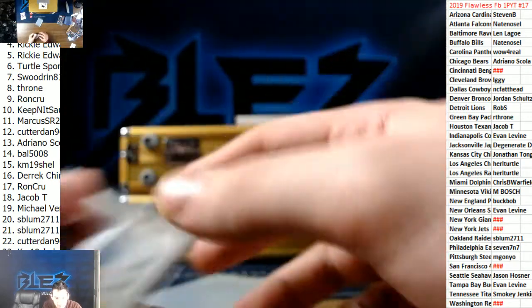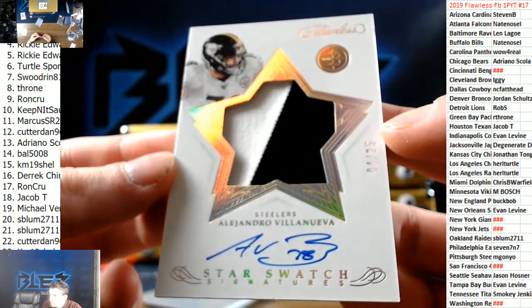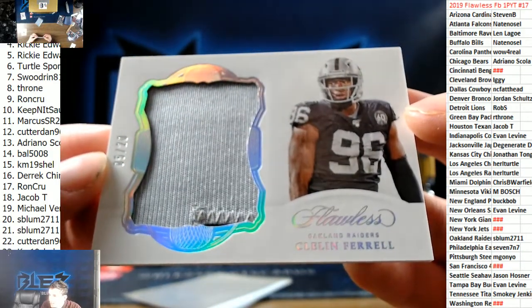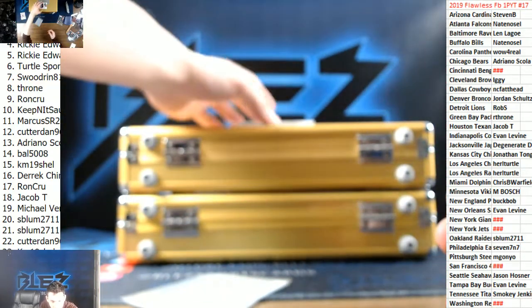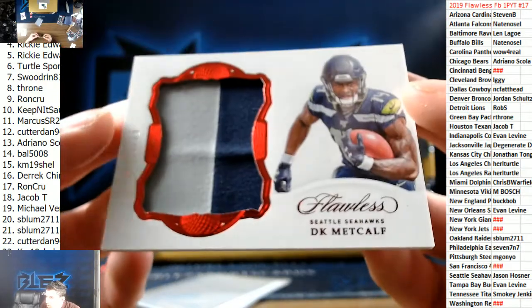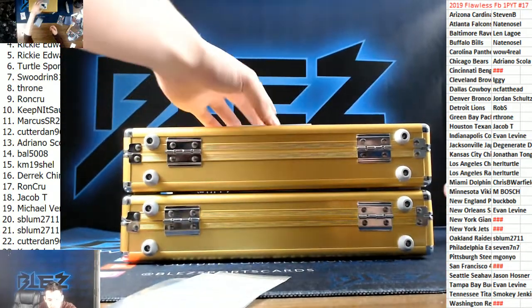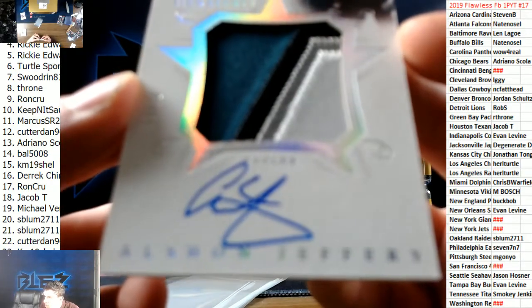Steven B, let's go baby! We have a patch auto — a villain wave at a 25 for the Steelers. Patch — Cleland Feral to 20 patch for the Raiders. DK Metcalf for the Seahawks, out of 15. Alshon Jeffery to 20 for the Eagles, star swatches — goes to seven.